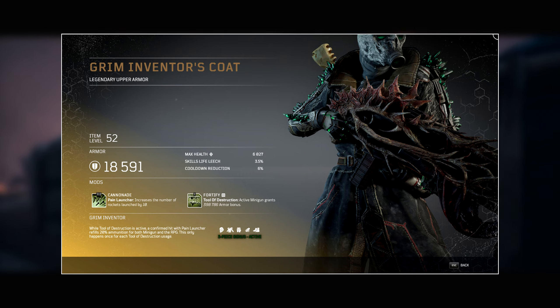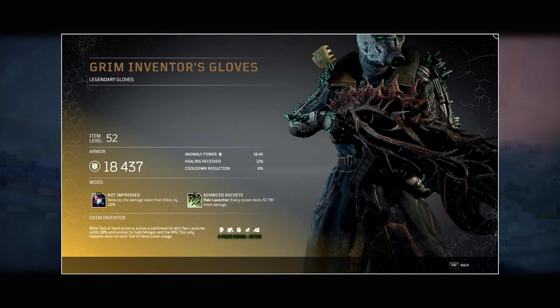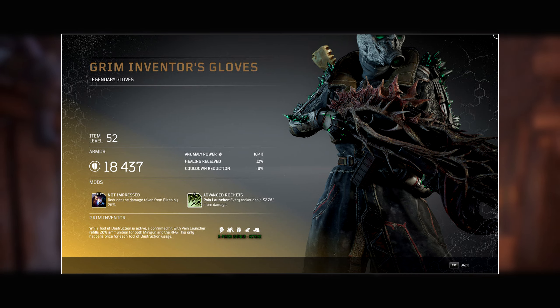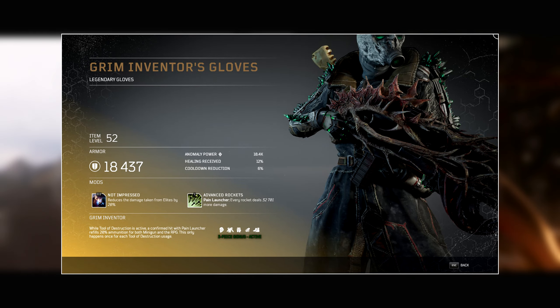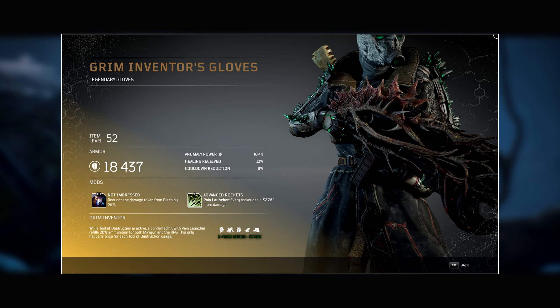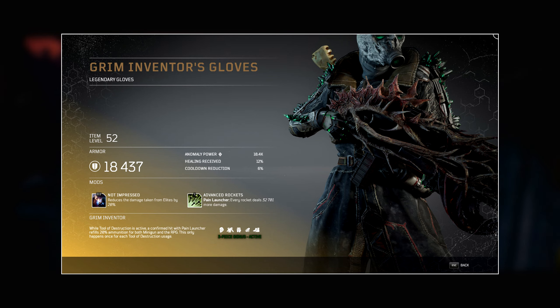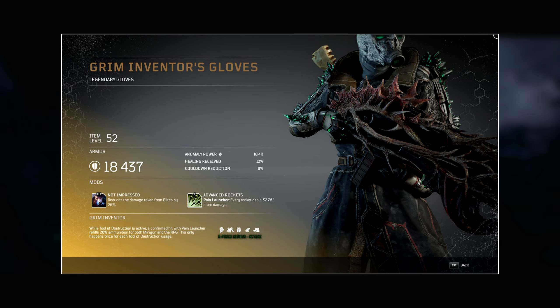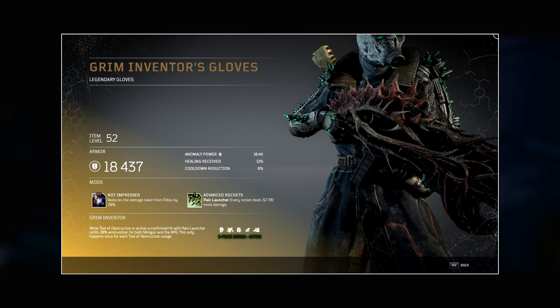Next we have the Grim Inventor's Gloves. The tier three is Not Impressed, which reduces damage taken from elites by 20%. This mod has appeared on several leaked armor sets — it may be a general use mod filling slots without unique mods, or possibly an artifact of how these items were obtained. The other mod is Advanced Rockets for Pain Launcher: every rocket deals 32,000 more damage. This is a pretty decent damage increase since multiple rockets can hit the same target.